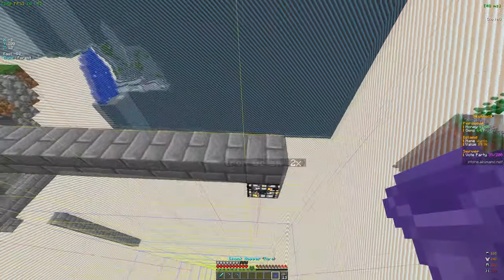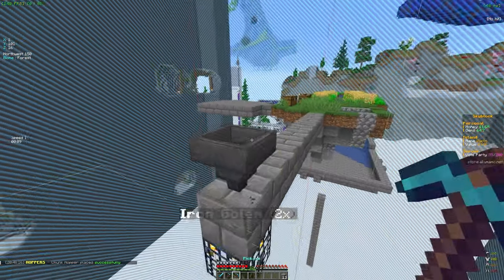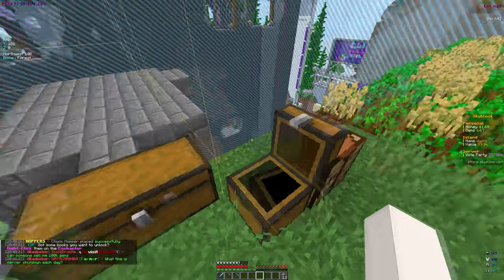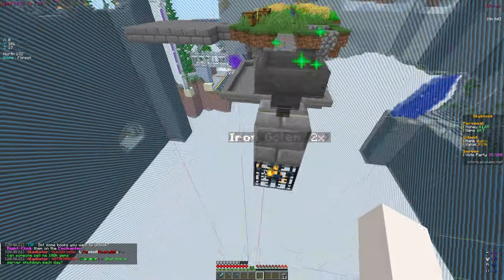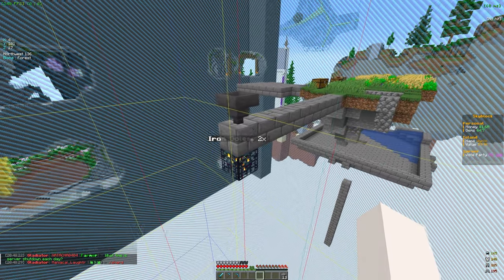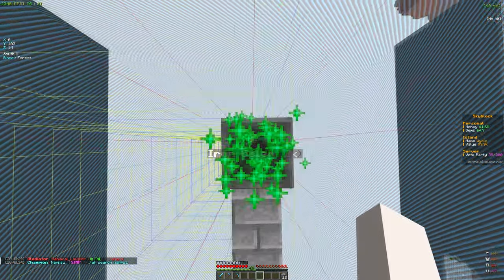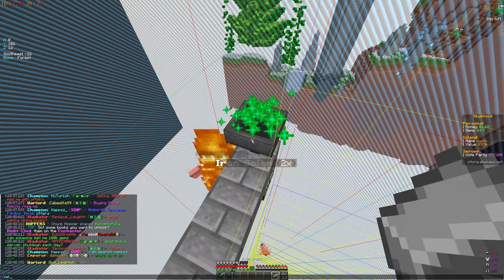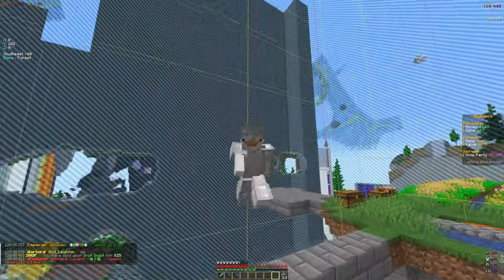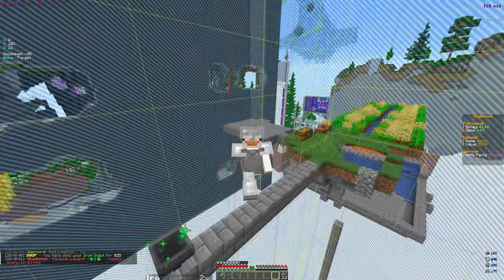We need to put a chunk hopper down to collect the drops. The iron golem goes on fire and dies, dropping iron. Using sell hand we got 25 coins from two iron, which is not terrible. We'll probably move the spawner to a better chunk but overall we made some amazing progress in this video. See you in the next one!